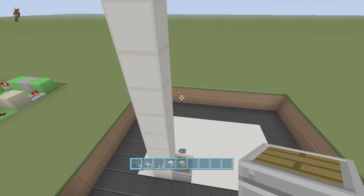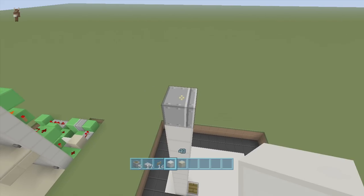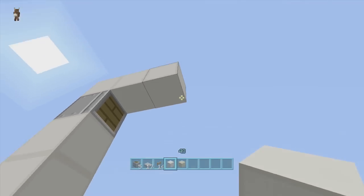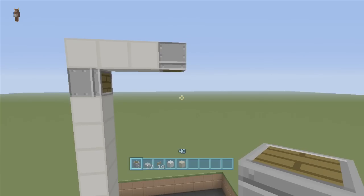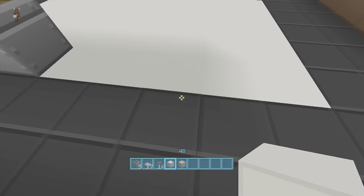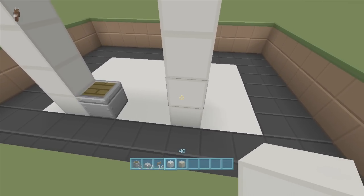Then to the left of this piston, take out your blocks of choice — I'm using quartz — and come up eleven blocks next to this piston: one, two, three, four, five, six, seven, eight, nine, ten, eleven. Then coming off the side of that top block, put a piston facing towards us, so it pushes stuff up into the upper piston. Then off the top of that piston, come over three blocks — one, two, three — and put a piston facing downwards.